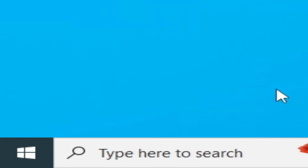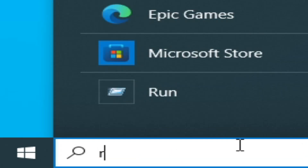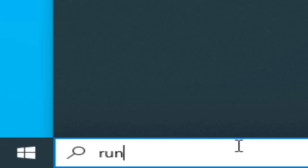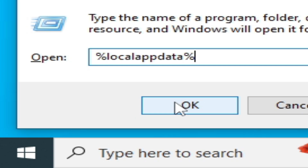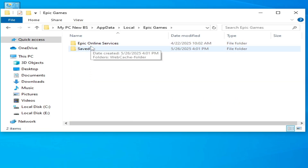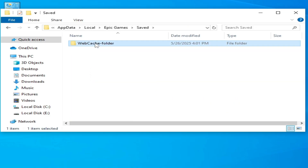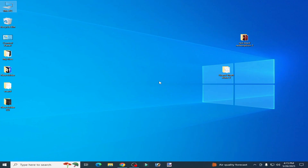If you're still facing the issue, go to the search bar on Windows, type 'Run' and press Enter. In the Run dialog, type '%localappdata%' and click OK. Go to the Epic Games folder, go to Saved, and delete that folder. Now open your game in the Epic Games Launcher and try again.